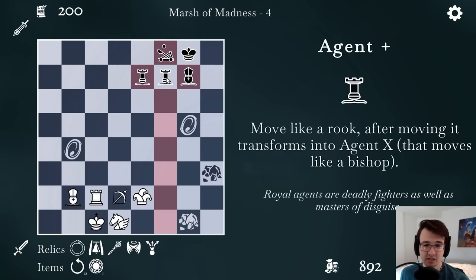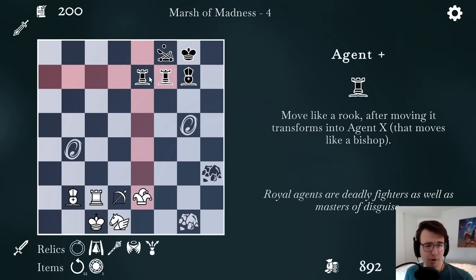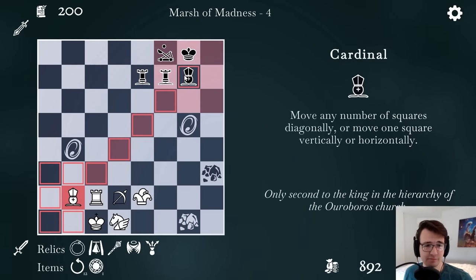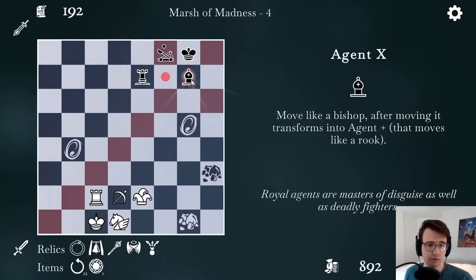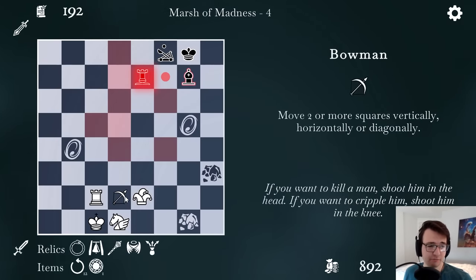What is this? Agent Plus — it moves like a rook and then transforms into an agent that moves like a bishop. Catapult moves up to two squares horizontally or any number of squares vertically, jumping over other units. That's beautiful. I can see my bowman can hit this rook through the portal, so I almost want to take advantage of that. I think this starts by trading off the cardinals. So now it's an agent X, which means this is unguarded — nothing protects that rook.